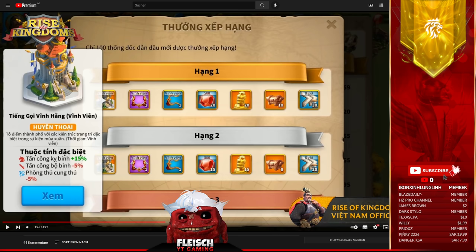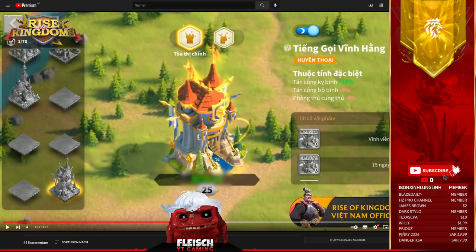First of all, the Zenith event. It's 15% Kev attack, minus 5% infantry attack, and minus 5% archer defense. My thoughts about this: it's not a really great skin, because if they go for 15% attack now, most likely 15% defense and maybe HP is also coming in the future. So I'm kind of mixed. I'm playing with the idea to try, because I wanted to train troops anyways.